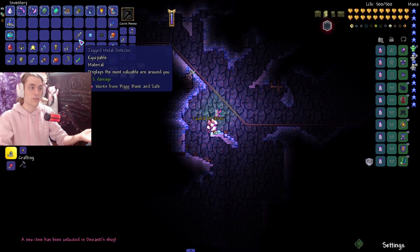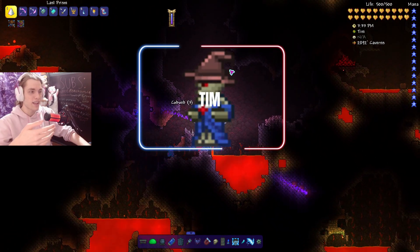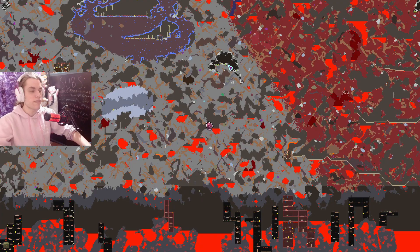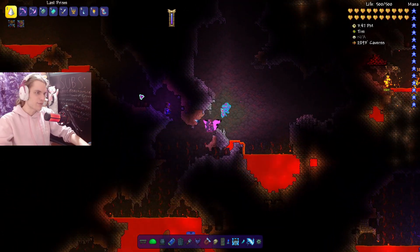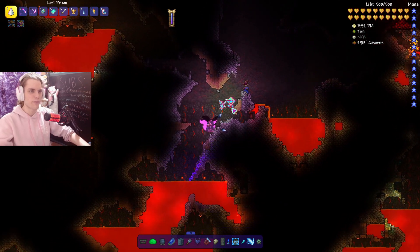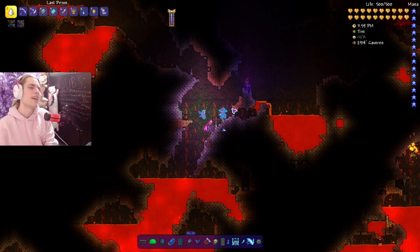Next up is Tim, found in the cavern layer — much rarer than the Nymph at 4 out of 5 on the rarity scale. Tim can only be found in approximately the bottom third of the cavern layer. He's a little annoying, drops the Wizard Hat, and if you're trying to complete your bestiary, this guy is going to give you one hell of a problem.